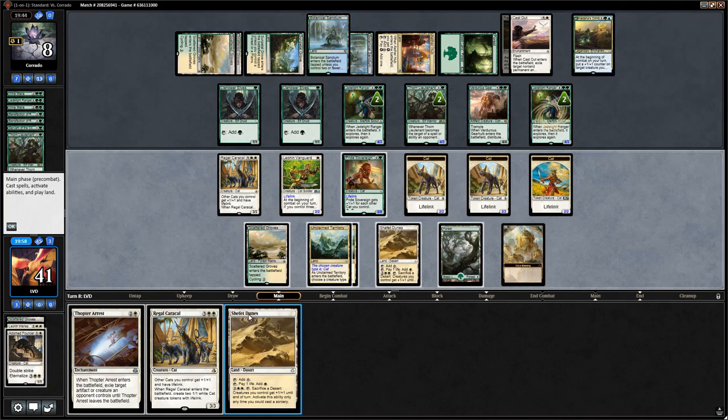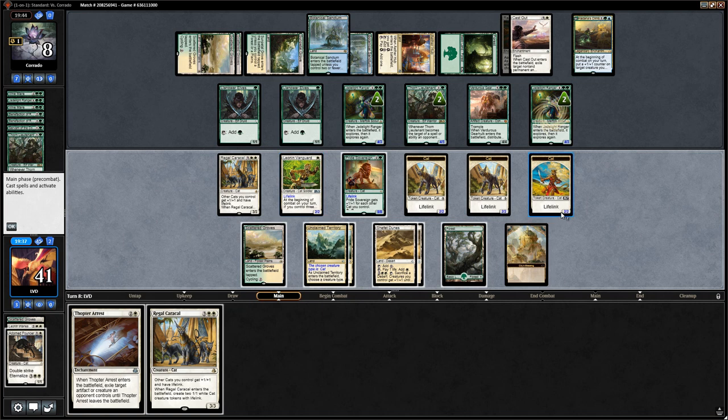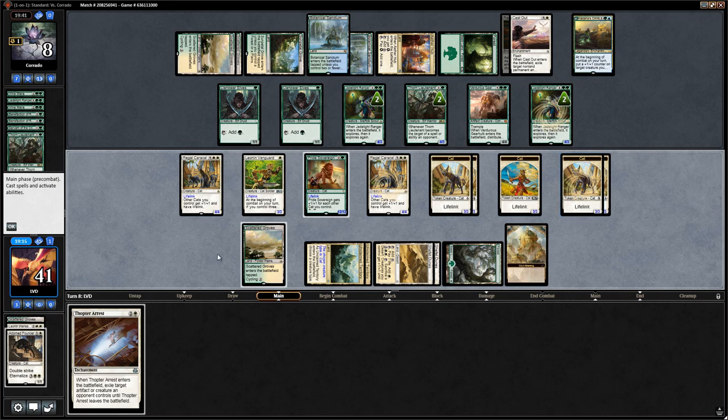Opponent is now empty-handed and drawing Onslaught Wings. They don't want to transform Hadana's Climb yet. We draw Shefet Dunes. We exert Pride Sovereign and play Regal Caracal — that seems good. We don't attack with everyone yet since they have two good blockers and we'd rather attack with everyone next turn after making two more tokens. We play Caracal and pass.